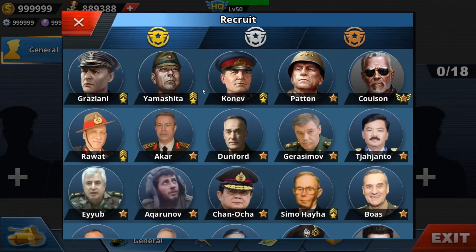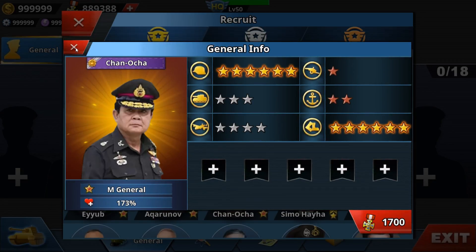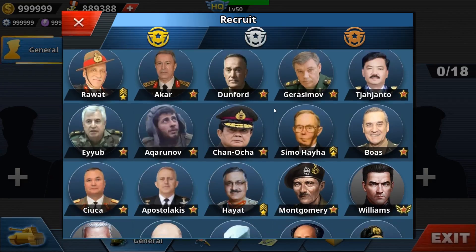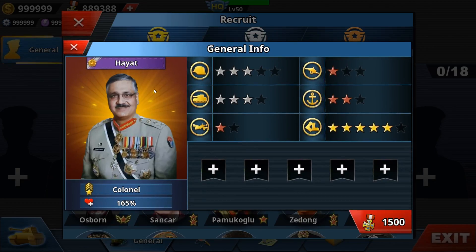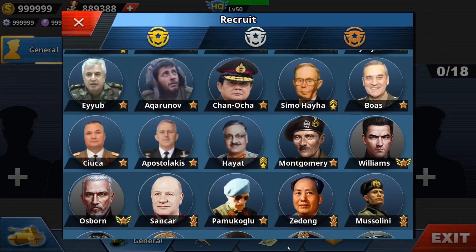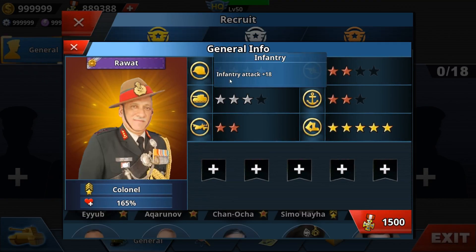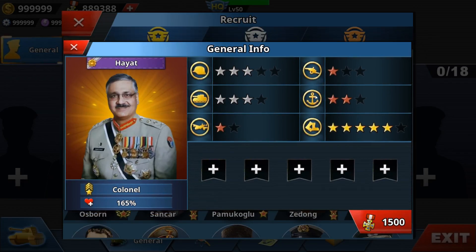We have new generals. The first one is Ravad — he looks Indian to me, I'm not sure. There are also some UI changes which look very dark; I like the dark color. We also got Hayat — he also looks Indian. So we got two generals: Ravad and Hayat, and both are infantry.